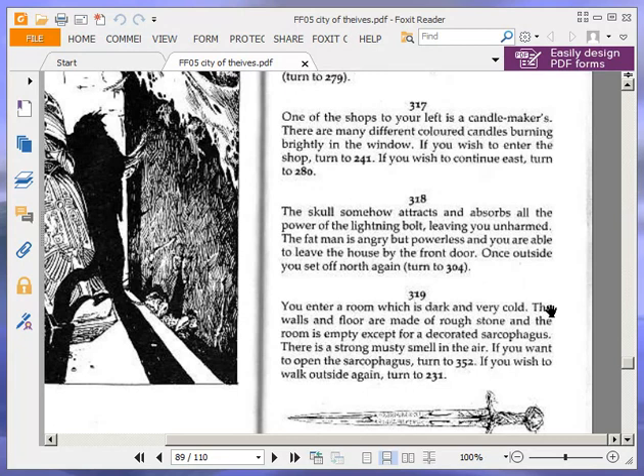One of the shops to your left is a candle maker's. There are many different coloured candles burning brightly in the window. If you wish to enter the shop, turn to 241. If you wish to continue east, turn to 280. We're going to continue east and turn to 280.